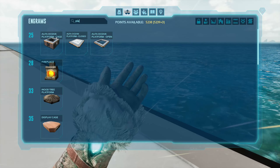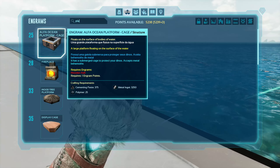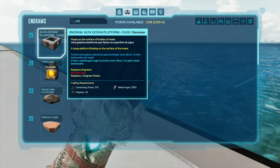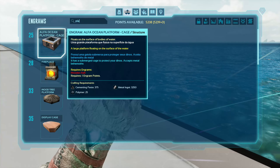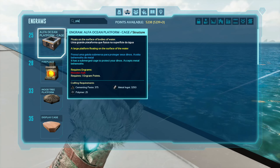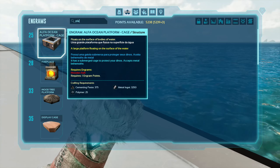Here they are — the Alpha Ocean Platform cage. That's going to be the cage in which you can put water pens up. It does take the behemoth gates, so they snap in right here to make the doorways, and there are four doorways, one on each side. The crafting cost is not too bad in my opinion — it's kind of high in the middle but it's a big structure. You're going to need 375 cementing paste, 25 polymer, and 3,250 metal ingots.